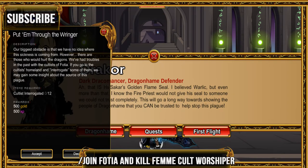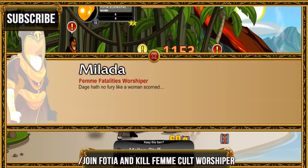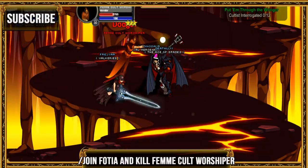For the next quest, go ahead and join Fortia — I think that's what he said — and kill the cutlass worshippers, which are on the last floors.